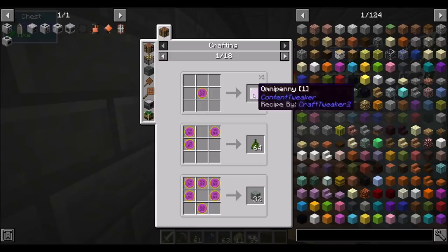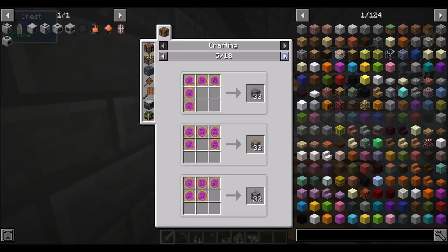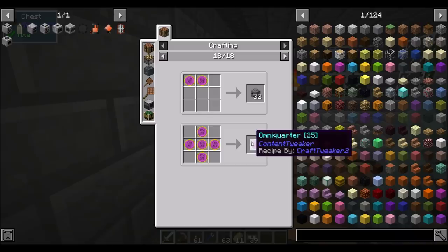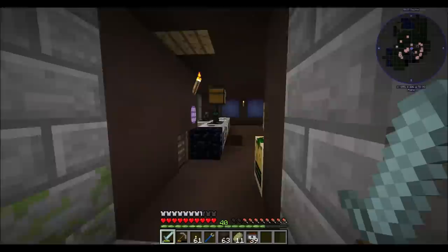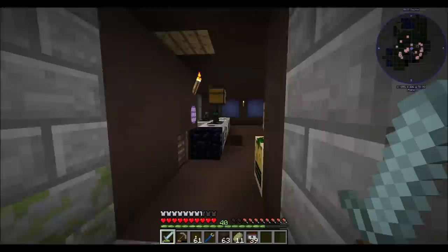OmniNichols can be used to get better stuff — there's a bunch of recipes there, which is pretty cool. And then there's OmniQuarters, which gets you even more fancy things. Oh, you can make spawn eggs? That's cool. And then OmniDollars, which looks like they just convert back down to OmniQuarters, so they don't have any recipes right now.